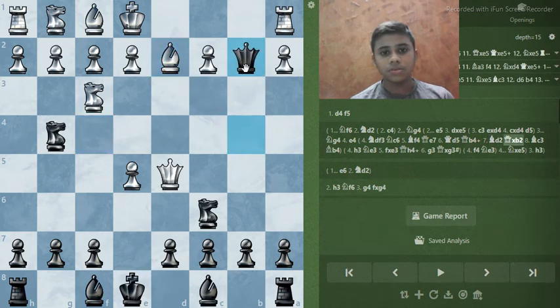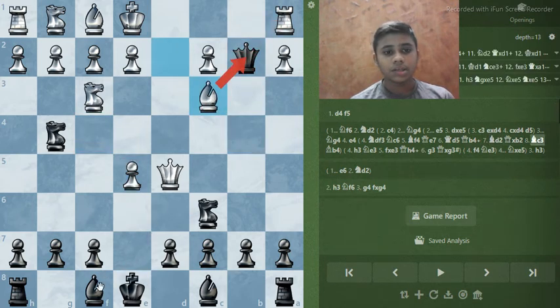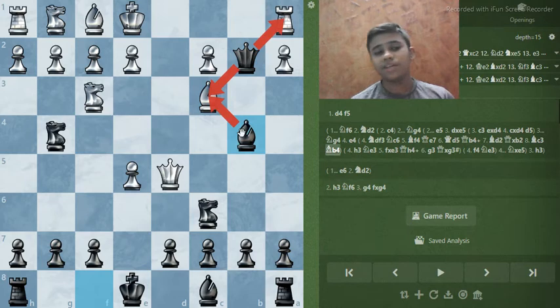If you have bishop d2, just take, and after bishop c3 we have this. Bishop d4 and white just loses — that's a 12-point advantage to black.